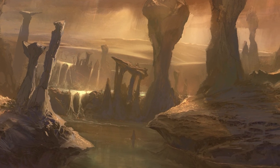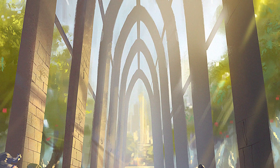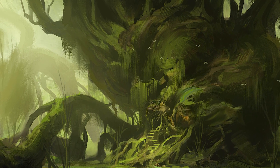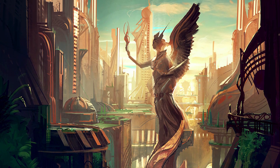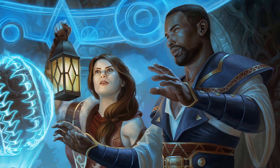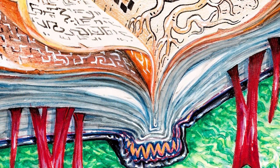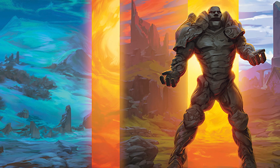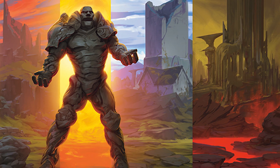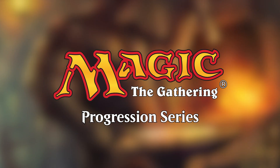From the shifting sands of Amonkhet to the busy streets of Ravnica and the roiling wilds of Zendikar, the many worlds of Magic the Gathering have been sparking the imagination of players for more than three decades. In this series, our intrepid travelers delve deep into Magic's history, opening one box of each core Magic Booster set before playing a best-of-three match using the cards they find. In the next episode, they take their collections forward through time, opening the next set in chronological order, upgrading their decks and refining their strategies. This is the Magic the Gathering Progression Series.